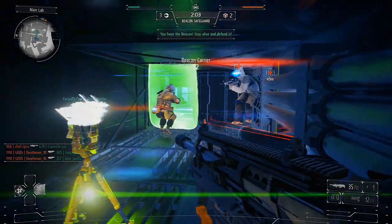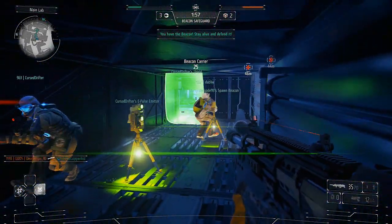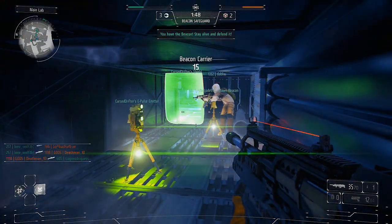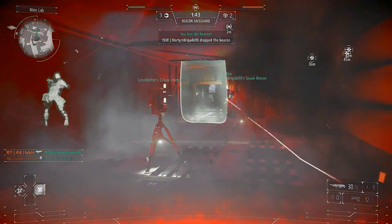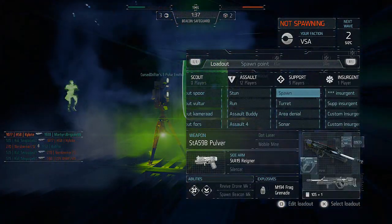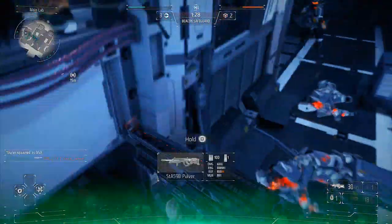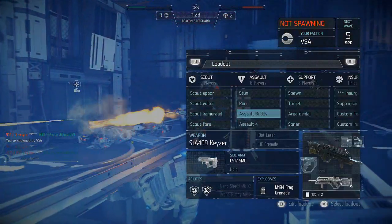Your job is to get the beacon and either find a hiding spot and stay in one place — don't try to kill off the whole team yourself. Run away from all the firefights and find a good hiding spot. Or, if another player on your team is in possession of it, your job is to help defend them. I personally have been the beacon holder with no one to defend me and we lost the mission — not because we didn't have possession of it, but because I simply didn't have anyone defending me.